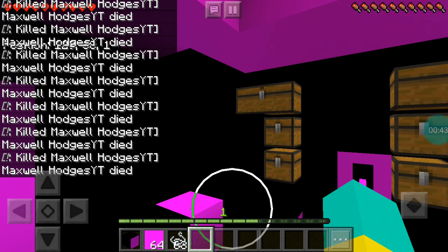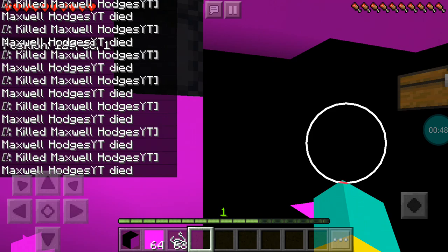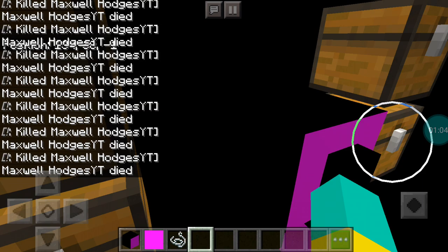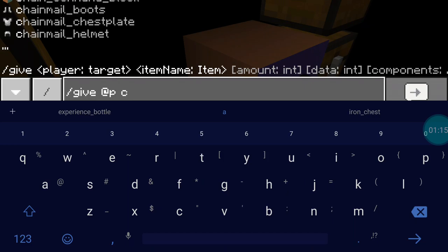I'm going to go into game mode survival. Okay, so here's your game. Can you just ride around? Oh my god, it's so laggy. It's just simple — just a lever. Right here is a command block. Slash kill at P. Put it on repeat.